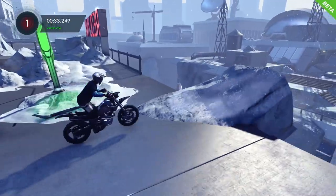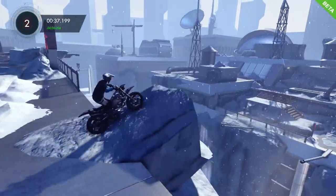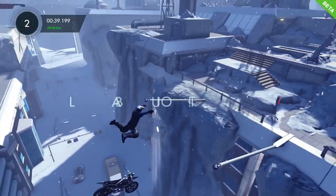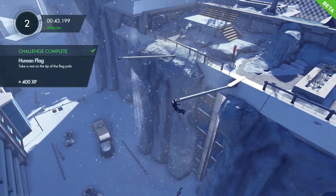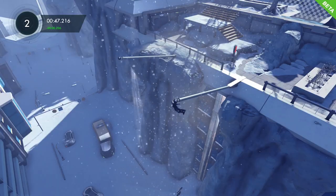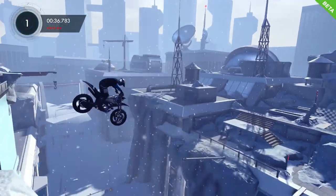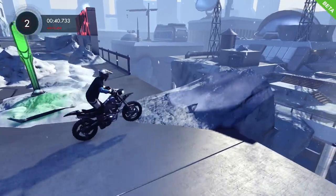What you should do is try and get yourself off of there and then bail out and grab hold of the end of this flag pole, and that will give you the human flag achievement. You have to make sure you get the end of the flag pole — I did do this a couple of times where I just kind of hit the flag pole itself.